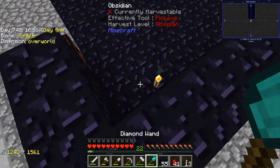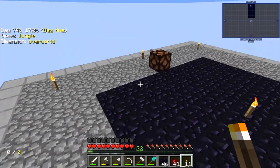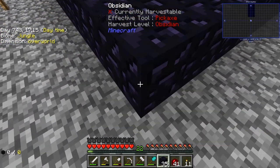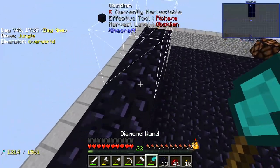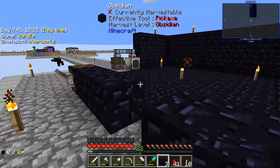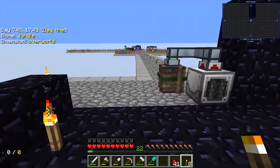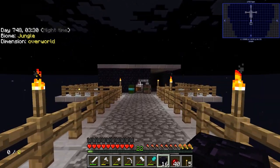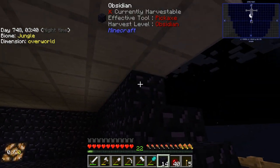I'm going up three high and putting torches down everywhere — I don't want anything to get blown up. I'm torching everything because if anything does blow up inside, hopefully it won't destroy much since it's made of obsidian. I'm also running out of obsidian, so I'll wait for the system to generate more. I've put slabs on top so mobs won't spawn on top of the building, and I've turned the lights on inside.